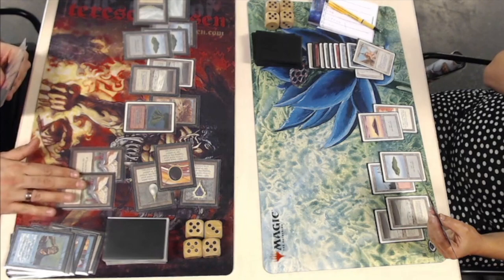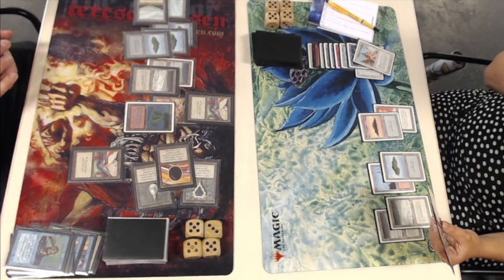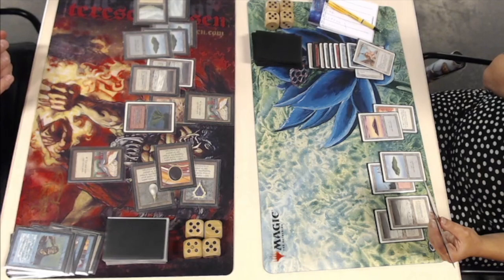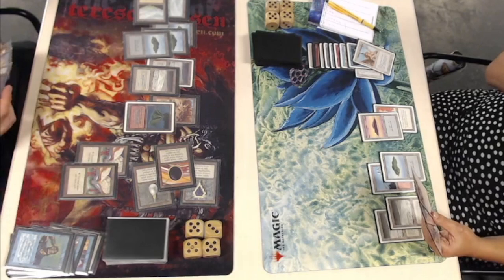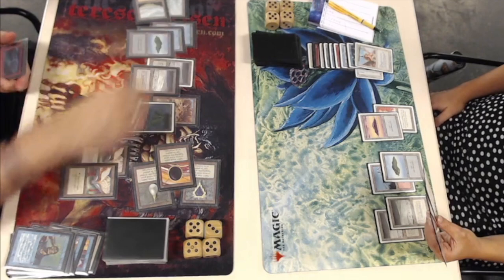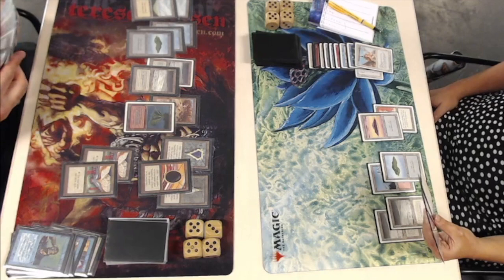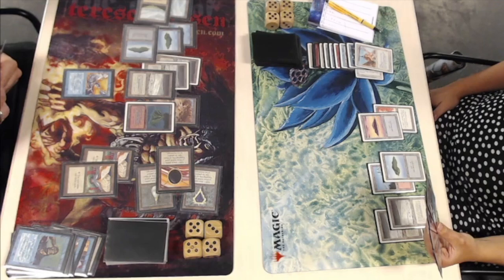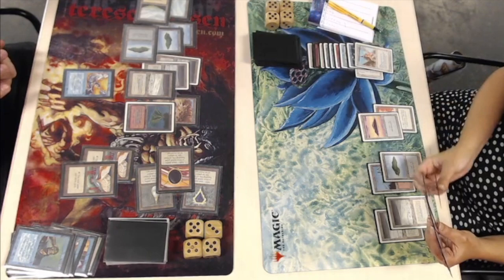There we see another Jayemdae Tome. If I have a Counterspell, I would definitely counter this. Or maybe you think, I'm not going to win the card advantage game — I'm just going to let you draw what you want. It is going to cost him eight mana a turn. I wonder if Myrthe is bluffing or if she really has a Counterspell in hand. Myrthe is a very experienced player, so she kind of knows how to play the bluff game. Ruben is walking away with the game right now — he's drawing so many cards, he's going to find big creatures. There's the first one — Air Elemental. He's got enough land after casting Air Elemental to activate his Jayemdae Tome twice, so he can still draw three cards.